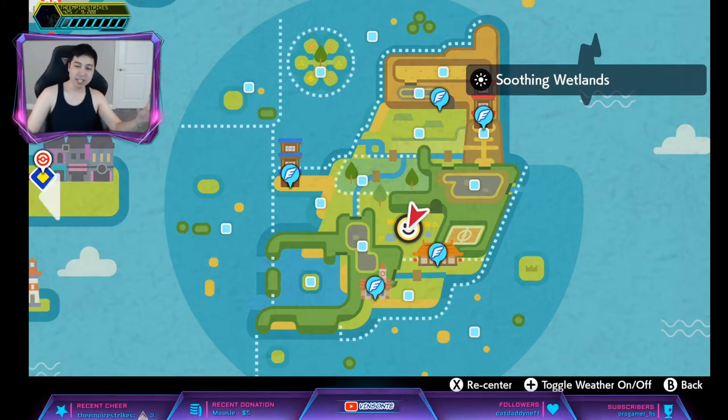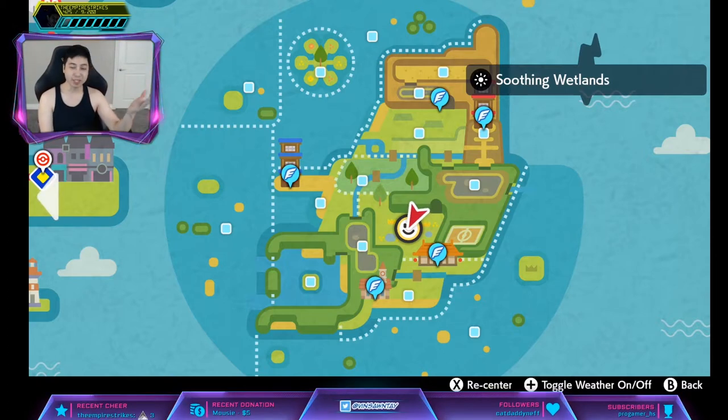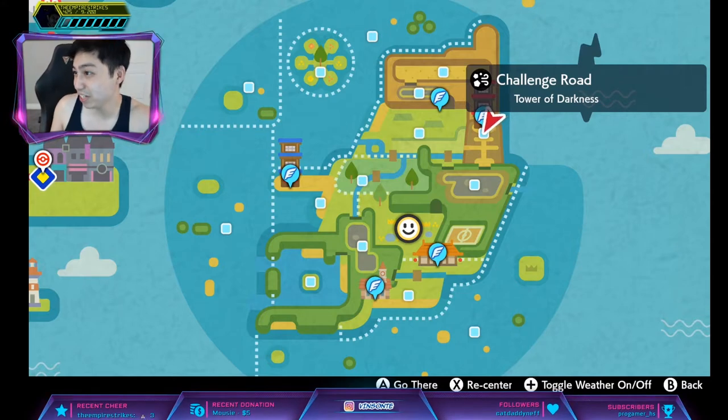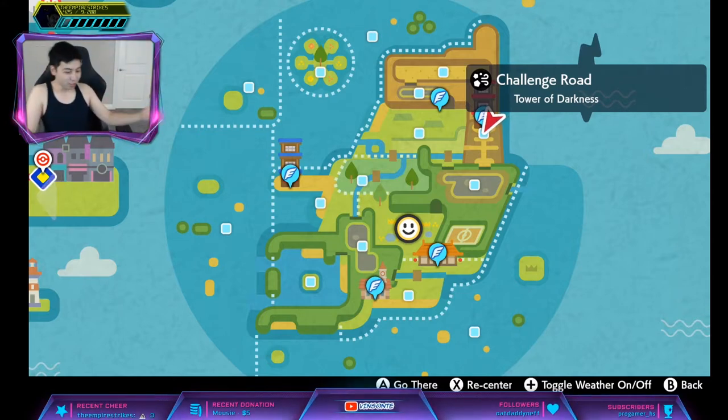It spawns in dens 107 and 108, Red Beam and Purple Beam respectively. We're going to go for the Purple Beam because that will guarantee us the Hidden Ability when it spawns. You do have higher rates using the Red Beam, but you can also run into a Vent Beam, and you don't want that. If you run a Vent Beam, you're going to have to go somewhere else, throw a Wishing Piece, or beat the Beam to spawn a new one.